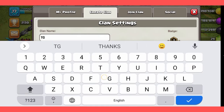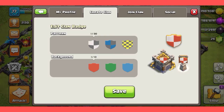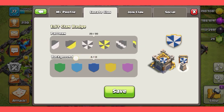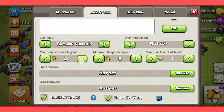Click the first option for clan name. You can select the name — this is TGC. You can type your words in the description. You can edit the clan. There are different colors and designs that you can create. I will use the guitar badge. Anyone can join; I will set the war frequency and the maximum trophies.